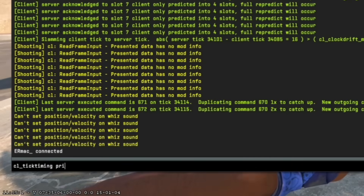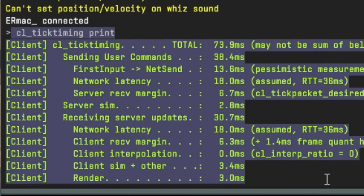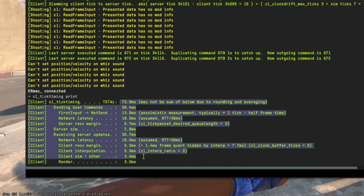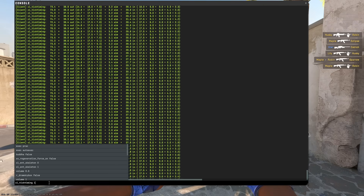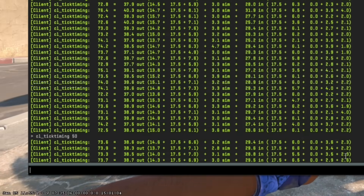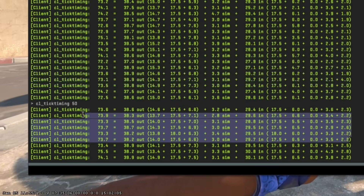Next up is the command cl_tick_timing_print. It gives you a rough measurement of your input latency, including your end-to-end latency, network latency, and engine margins. Just know that it is not completely accurate — it is just a good starting point. You can also use any integer value along with it; the smaller the value the faster it will go. Set it to something decent like around 50 and you can see your accumulator simulation overflow and related stats.